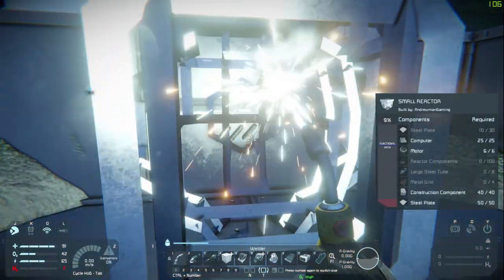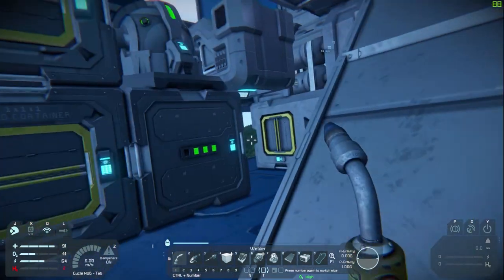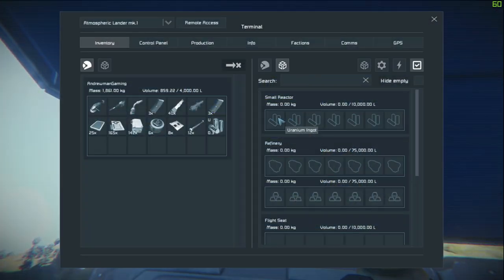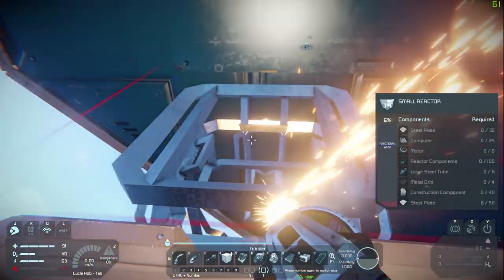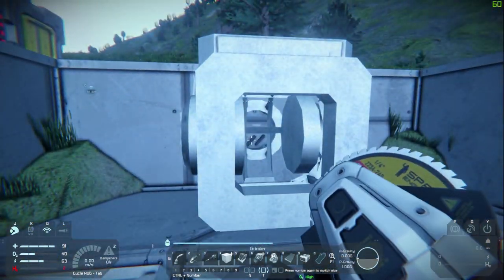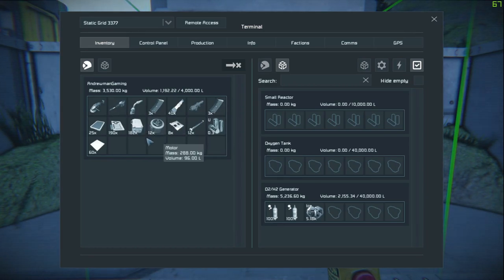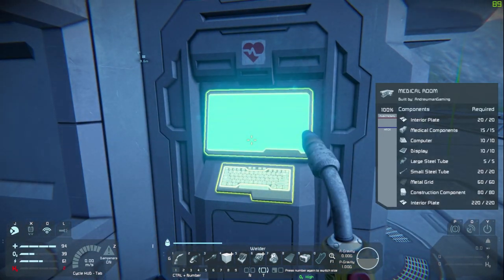We'll actually destroy the reactor on the ship since we have one on board. There it is — that's the reactor. We're going to grab the uranium out, which doesn't kill you, I don't think. We're already wearing a space suit, which is technically a radiation suit. Actually, would a space suit work in a situation where you have to wear a radiation suit from uranium? Let's throw that uranium in and that should start powering everything.